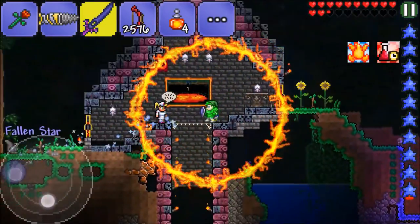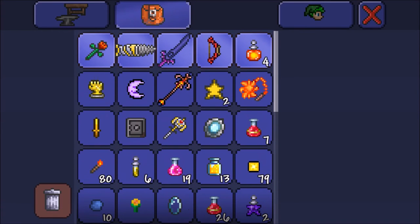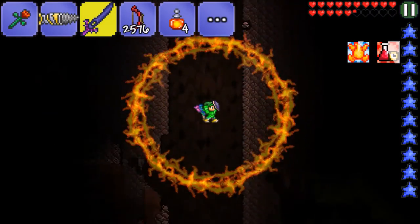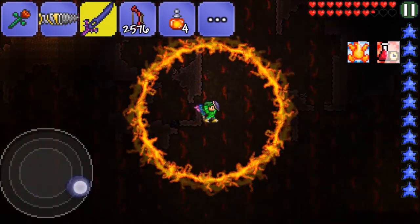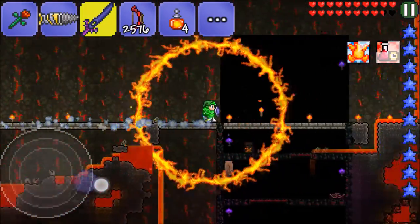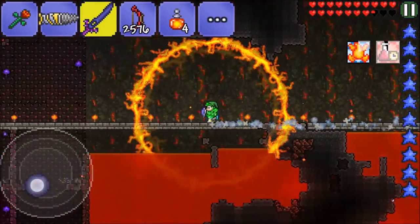This Inferno potion is probably the coolest potion we've seen so far — that ring of fire is awesome. We crafted the Power Glove and learned how to craft the Mechanical Worm, then tried our hand at the mechanical boss and did not fare well — not at all. Let me know what I should have done differently in the comments. If you're still watching and haven't subscribed, go ahead and hit that subscribe button and stay tuned for videos every day. I'll see y'all in the next video — peace!